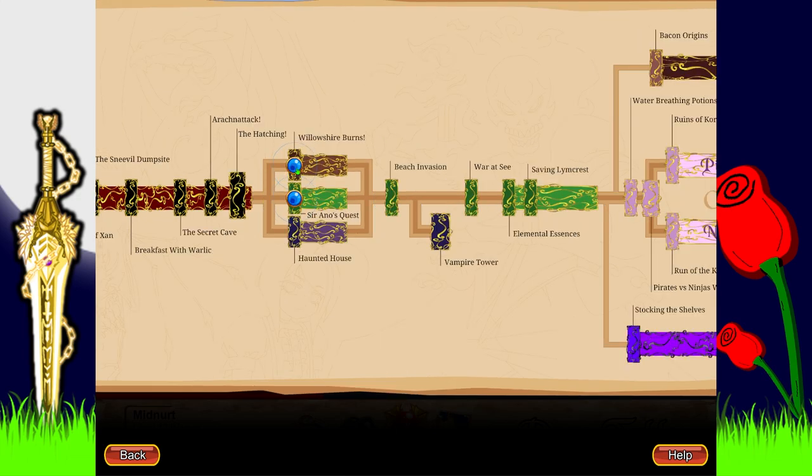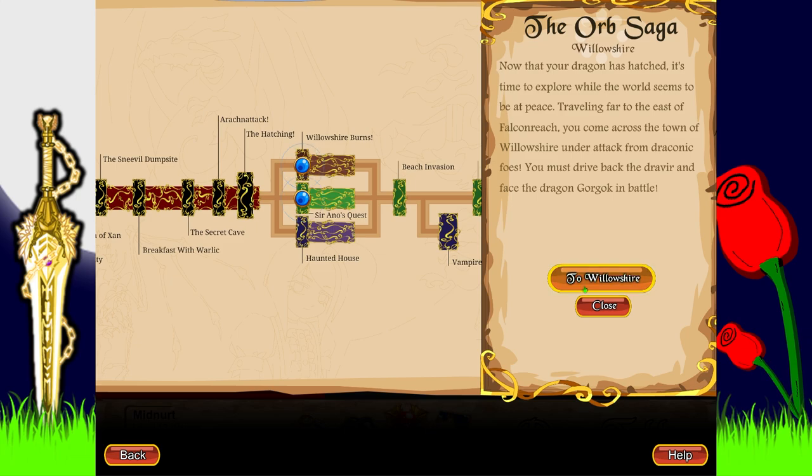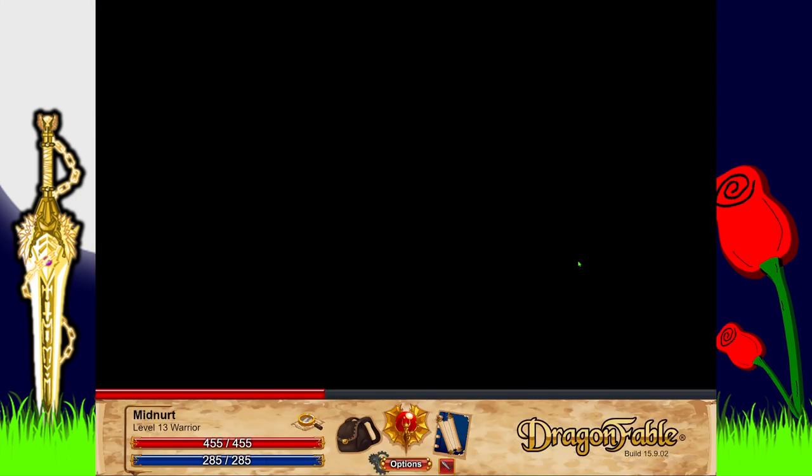So we're going to do Willowshire Burns, as I said. Now that your dragon has hatched, it's time to use him. The wild world seems to be at peace. Travelling far to the east of Falconreach, you've come across the town of Whaleslayer under attack from draconic foes. You must drive back the Dravia and face the dragon Gorgok in battle. So we're going to do this - I don't know if this video will be quite short; I have a feeling it will.